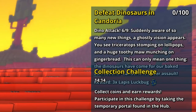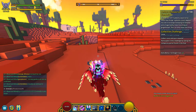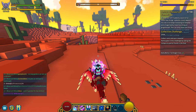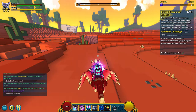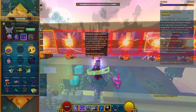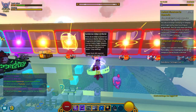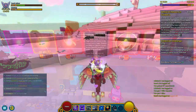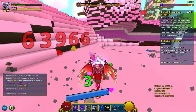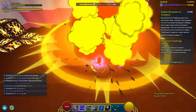The next quest is to defeat dinosaurs in Kandoria — another mob-killing quest. For 100 kills you get 3 Lapis this time. I simply advise you to go to Uber 2, which is a Kandorian world, and search for the dinos. A tip: most dinos are near the spawn point, so you can respawn after a while and they'll be back.